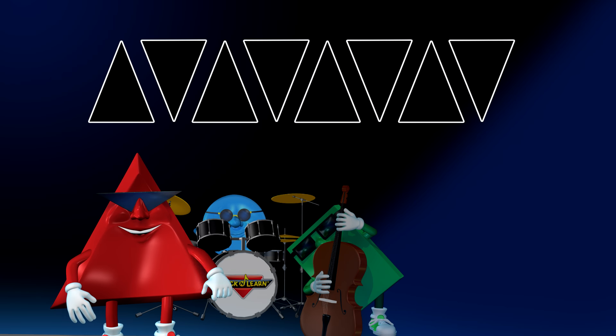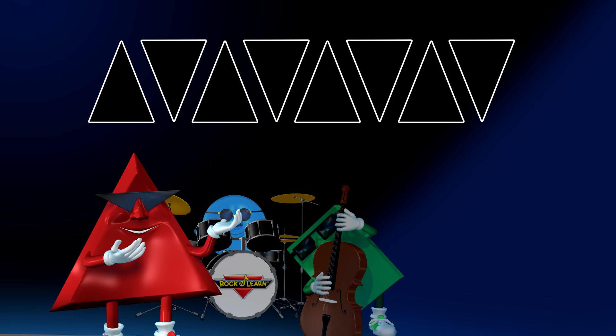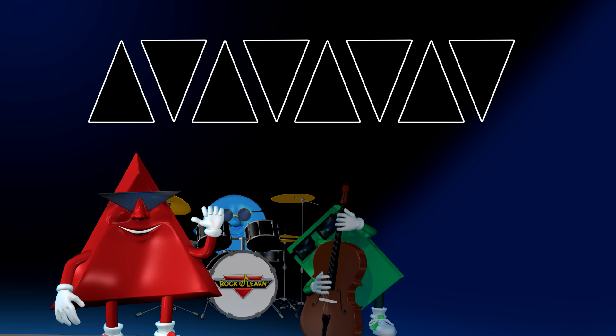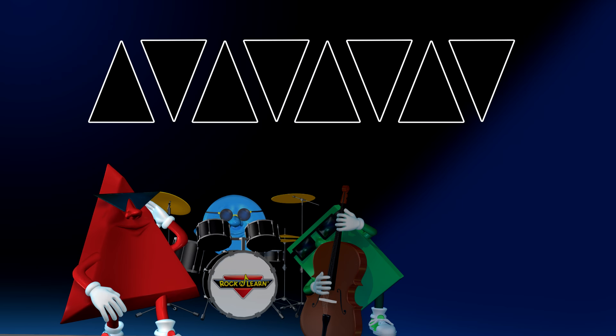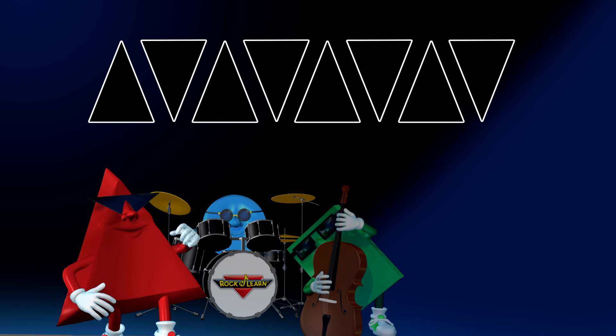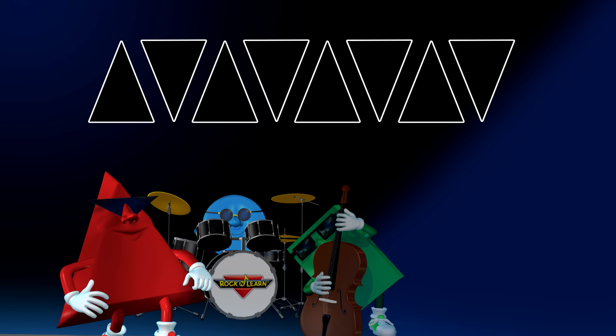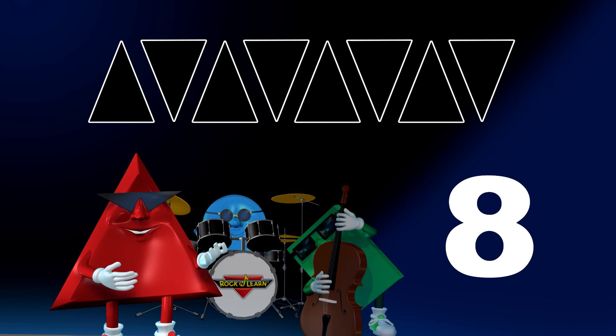How many black triangles are sitting in a row? Count them fast and let me know. Eight. Eight black triangles.